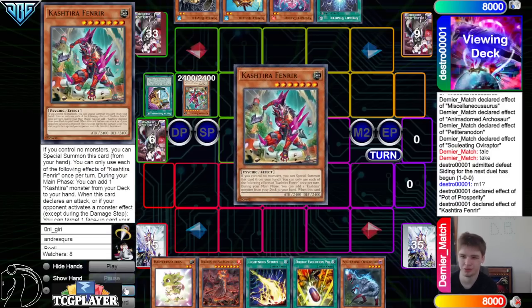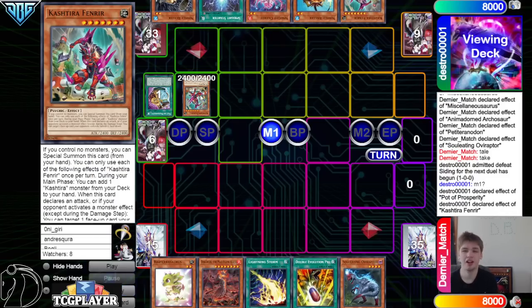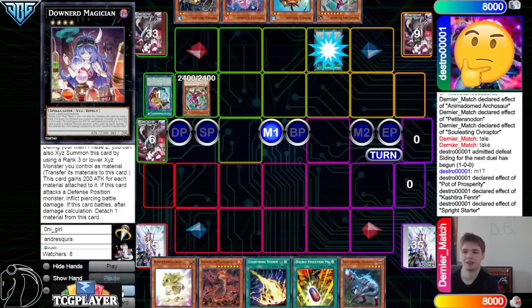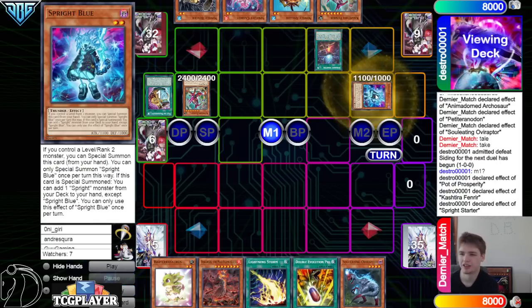That game one brick is so rare to have when you have three Beaver, two Starter, three Pot of Prosperity, and then probably eight level two extenders, three Fenrir that works with any level two to make Sprint. When you start getting down to all of it, it's like this deck should never brick — but then it just does from time to time. Activate Starter, bring out Blue.